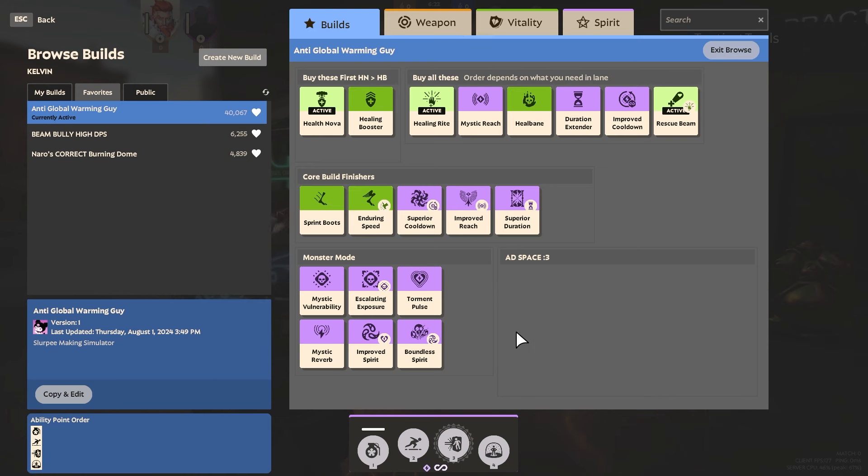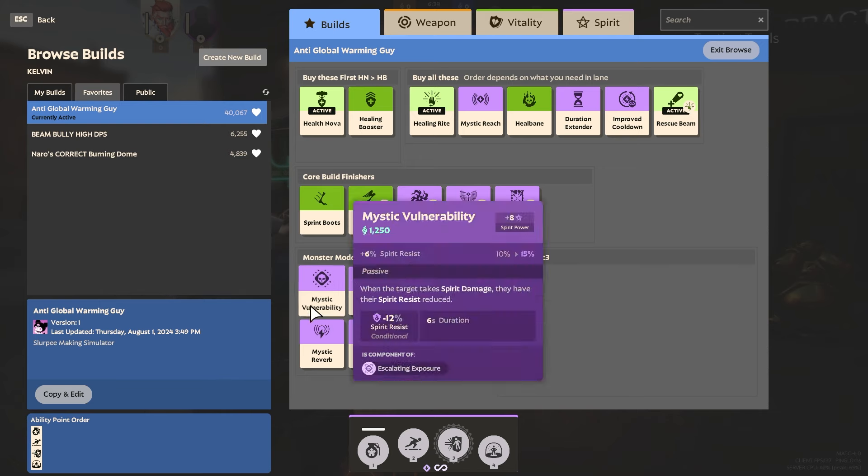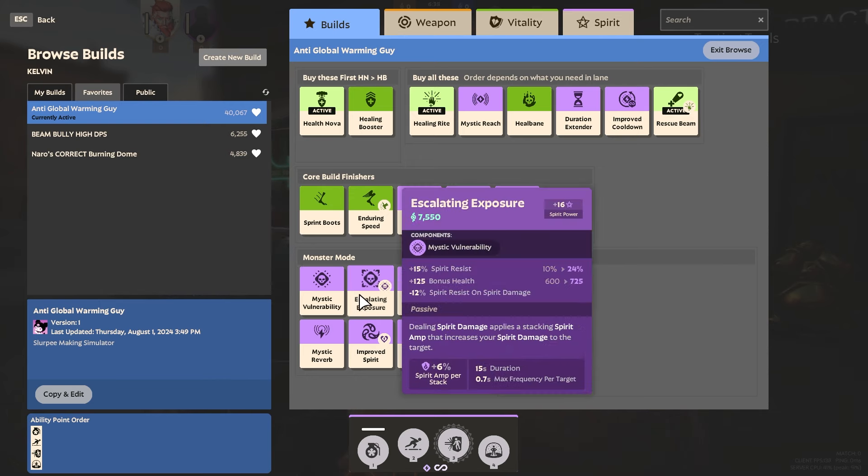For the monster mode items, you've got to choose wisely because there are a ton of purple items and you only get four flex slots. I usually focus on the top three. Fortunately, Mystic Vulnerability upgrades to Escalating Exposure, so it's just one slot, but it's huge. With Escalating Exposure, dealing spirit damage applies a stacking Spirit Amp that increases your spirit damage to the target — so when you're trapping someone in the Ice Dome or have the ice beam going on somebody for a while, it just increases damage over time. It is phenomenal.